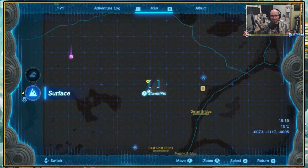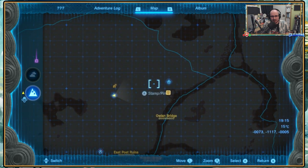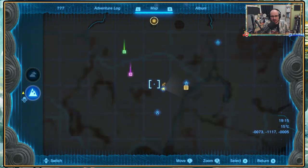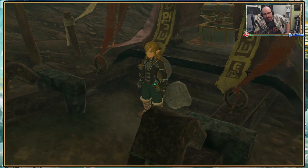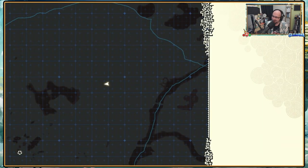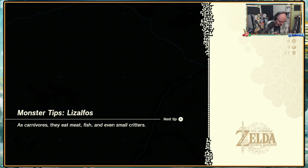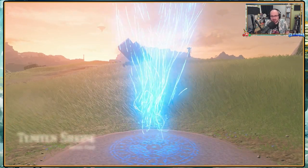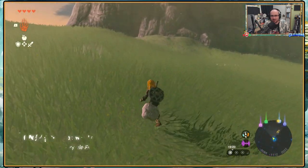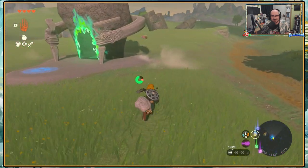Hey, that'd be great for fighting a shock like-like. Yeah, it would! Well, I found a thing without even meaning to find a thing. I'll go with it. That's beautiful. We're actually underneath the shrine we were at. Open world games — they bring out a weird me, don't they? I've got four hearts. I'm gonna die. I've already died, so... I guess now the limiters are off. Now I can go to town.